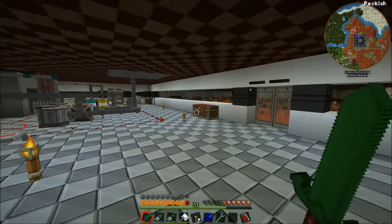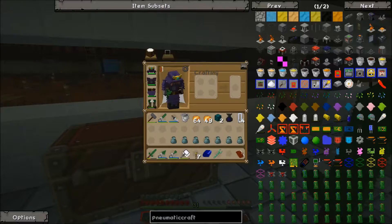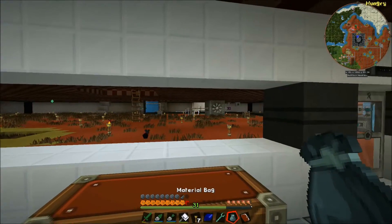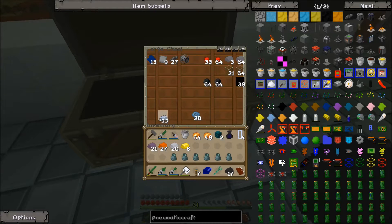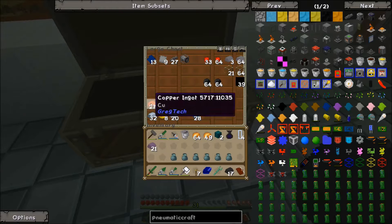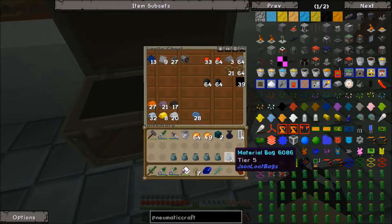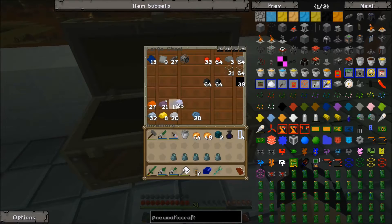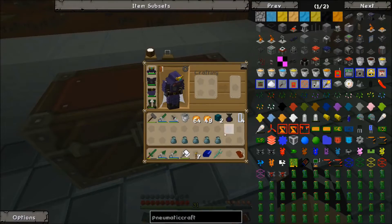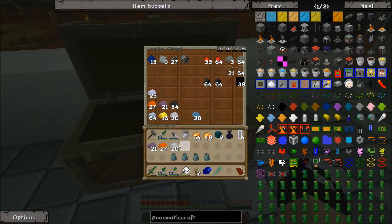First up, we got one of those with just a bunch of different metals — those honestly aren't bad. The tungsten, I believe we're going to be needing that before long. We got lithium — I'll definitely take that; we can make batteries with that. We've got more loose metals.